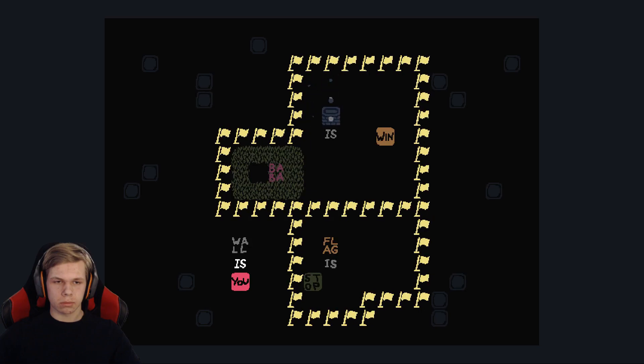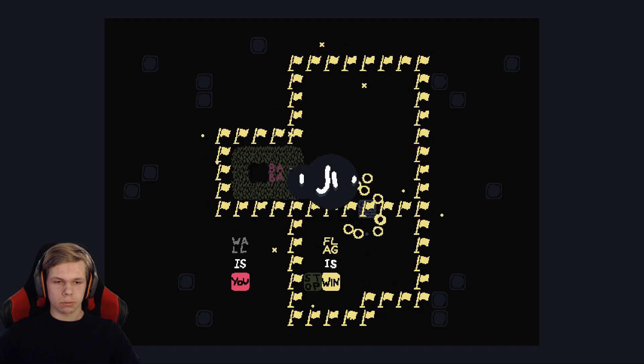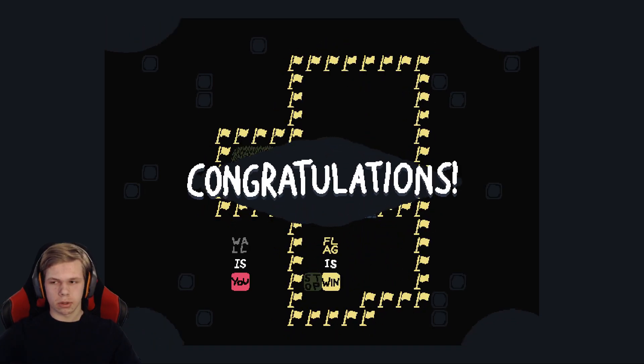Baba Is Win. We need to do something with Win. Baba Is Win, but there's no Baba. There are many solutions to problems as well. Flag Is Win — you can do it like that.